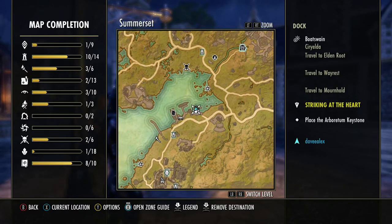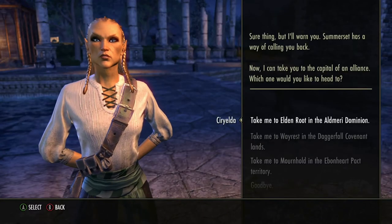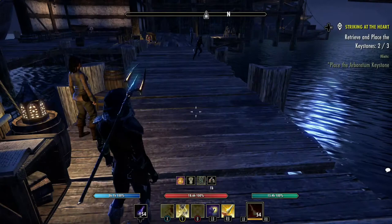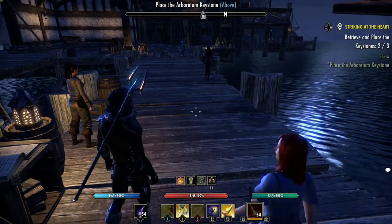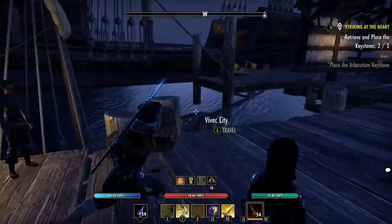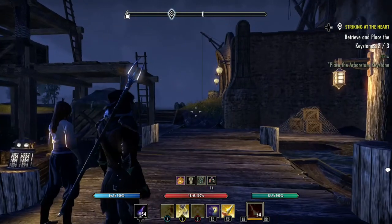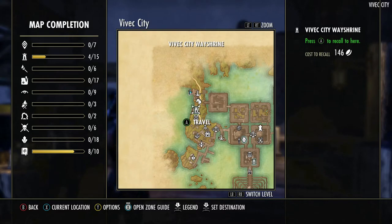Let's go back to the port to see where else we can travel. She can take us back to the main places — let's go back to Wayrest. We've arrived back in Stormhaven, and now we want to go to Vivec City. Vivec City isn't on a navigator here; it's actually this little boat right here. We just get close to the boat and we travel. We've arrived in Vvardenfell, so the first thing we want to do again is get the closest Way Shrine — this will be the Vivec City Way Shrine.